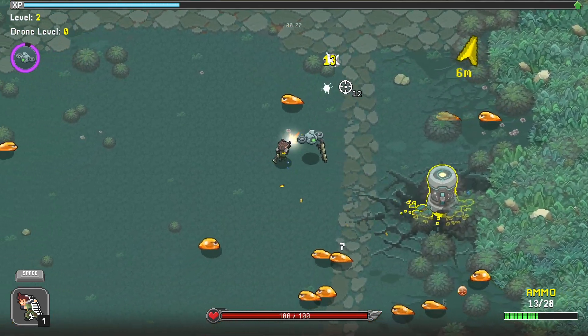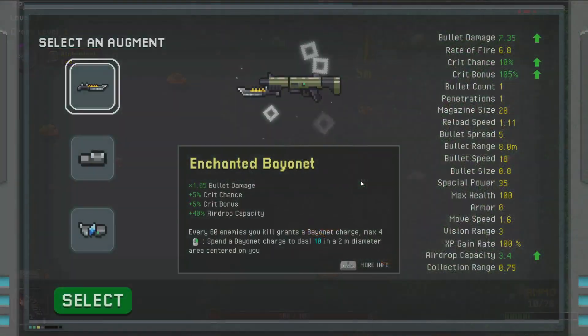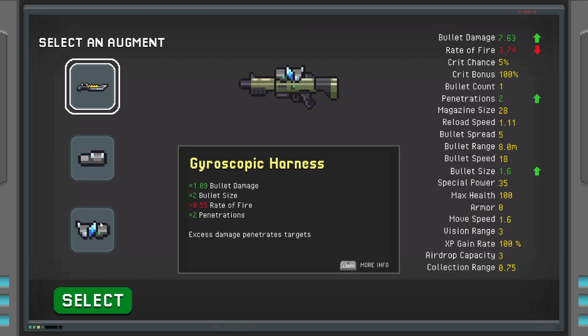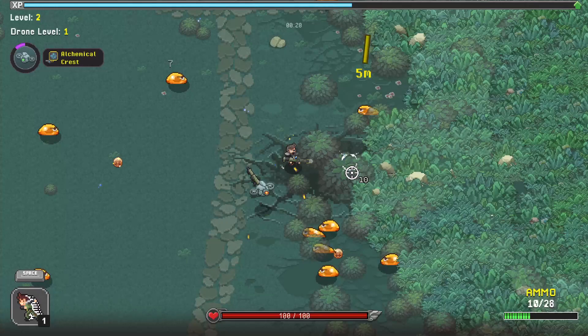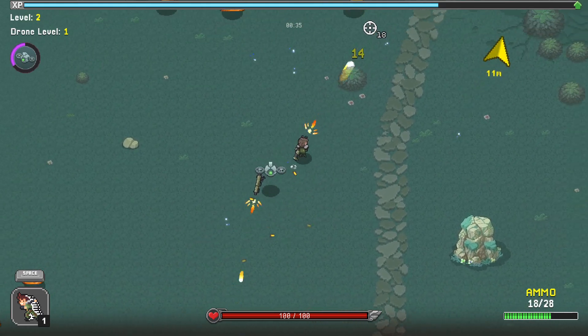Every time you level up, instead of actually leveling up your character, a supply drop container hits the battlefield. You touch that supply drop container, level up, and get to add an upgrade to your weapon. The upgrade is not only aesthetic but also functional. You can choose an enchanted bayonet, for example. All the upgrade details are displayed in the center descriptive text and in the stats on the right-hand side. One option is a gyroscopic harness — it gives bullet damage, increases size, reduces rate of fire, and increases penetration. We'll take it. You can see it does change the gun's appearance, and we've started firing slower but penetrating the enemy.